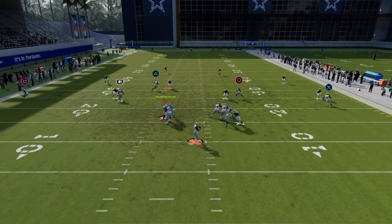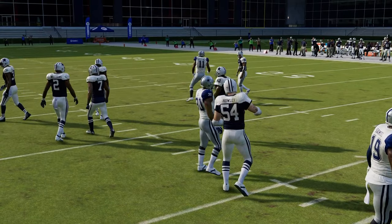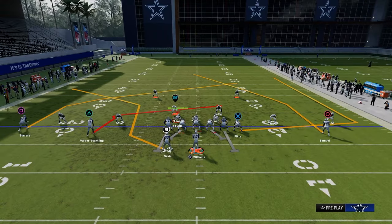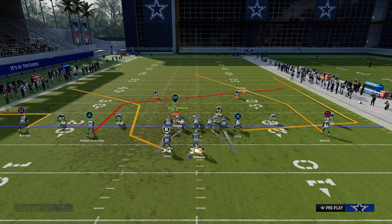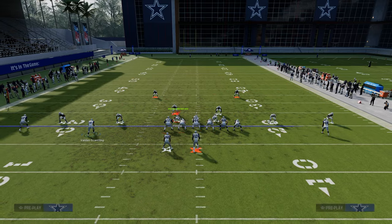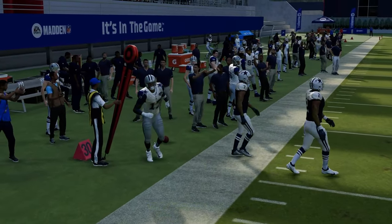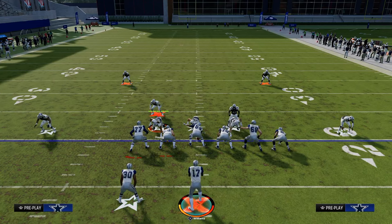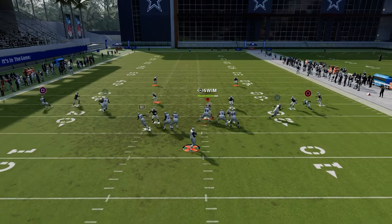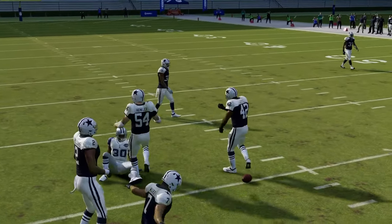Now if they don't hard flat — if they're curl flatting or just don't hard flat in general — this quick out here to the left followed by a route combo like this is pretty decent. We have a quick read, so we can just throw this if there's no hard flat. But if there is a hard flat, what's going to open up is your running back. The running back should open up in the seam. To block the dollar A-gap blitz, all you're going to do is double team the nose tackle — this will block that blitz. Then you've got the slot post or the drag coming underneath.